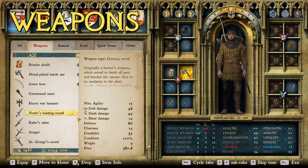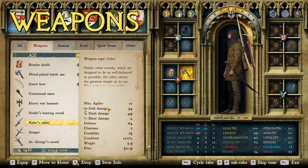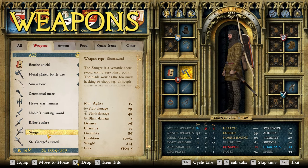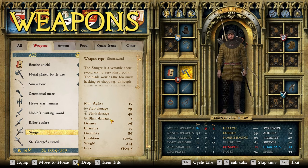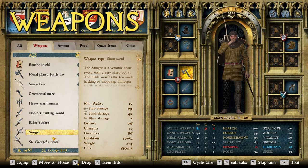For sabers, the best one is easily the rider's saber — it's not even close. It has the best stab, slash, defense, and durability of all the sabers. The best arming sword, or short sword as the game calls it, is easily the Stinger. It's excellent for stabbing with 79 stab damage, which is crazy high — easily the best short sword in the game.